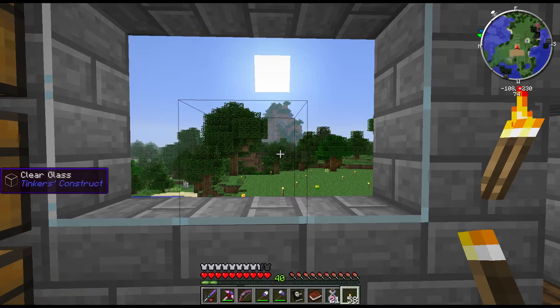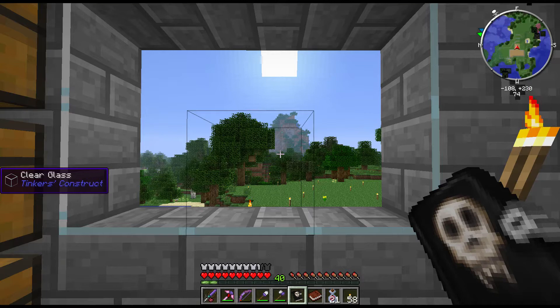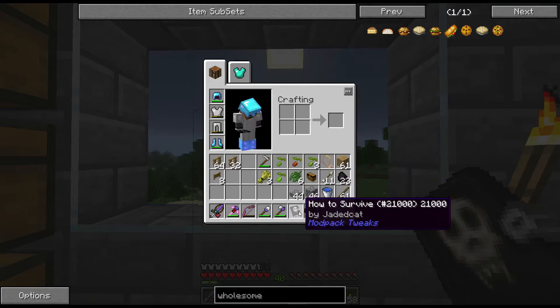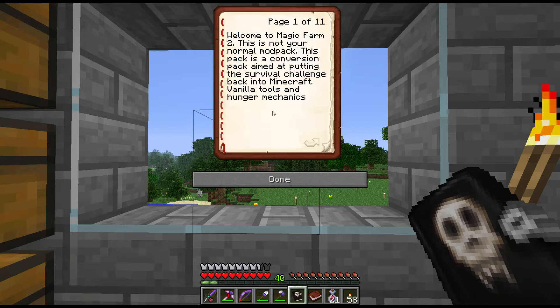Welcome back for some more Magic Farm to Minecraft 1.6.4. I've just gone through and done the update from version 1.14 to the latest 1.18. I'd read off the list of changes but it's kind of everything — lots and lots of updates to lots of different mods. One thing they added is this book, 'How to Survive' by Jaded Cat Modpack Tweaks.